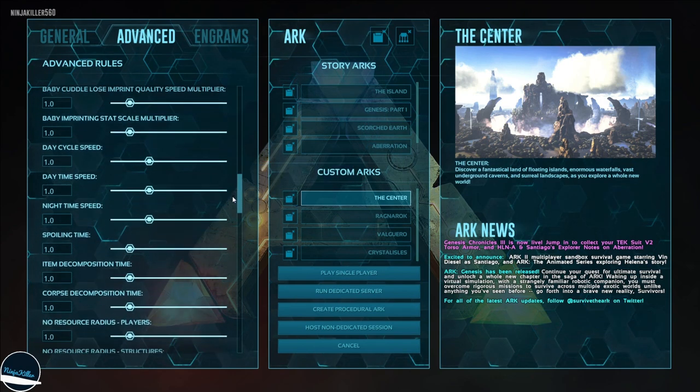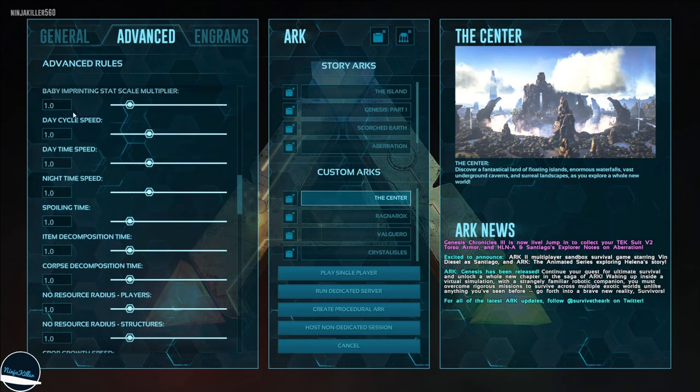Scrolling down to baby imprinting stat scale: this means that an imprinted creature will be stronger. If I set this to 2.0 it's going to be significantly stronger when fully imprinted.